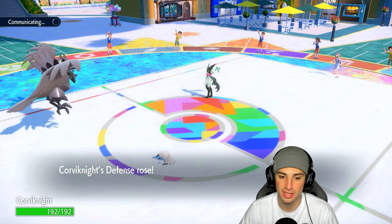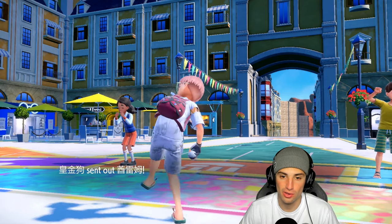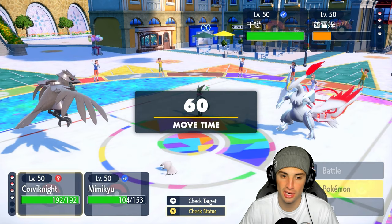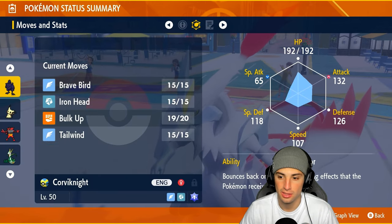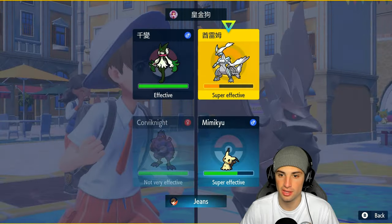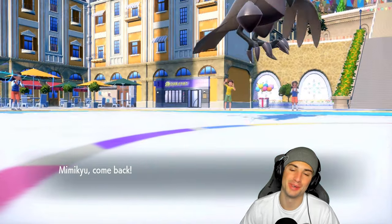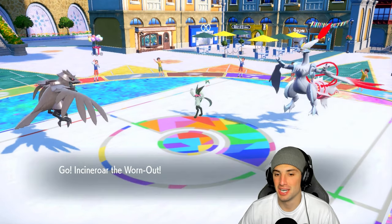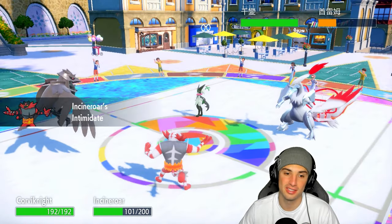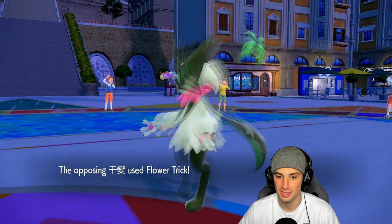I hard swap into Incineroar — absolute must play. Corvinite probably can't outspeed Kieran at 107 speed, but I'll go Iron Head to try to KO it. Incineroar in Regulation Age is going to be so strong. Even on the casual ladder here it's just hard swap in, Parting Shot, hard swap in again. When the power level is lower it can take more hits and it's just that much stronger.